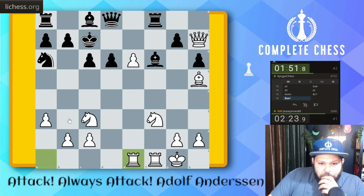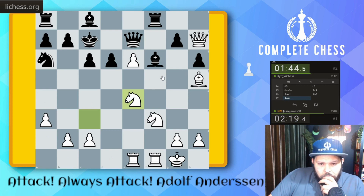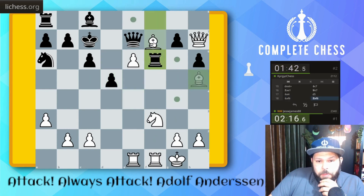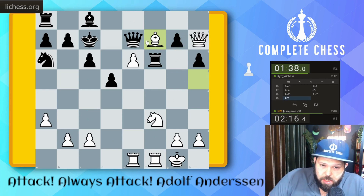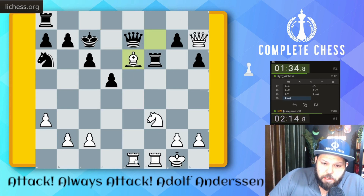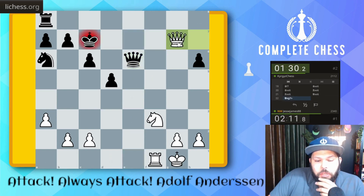Rookie one. The new threat: knight e4. Knight e4, knight takes of course, bishop f7, queen takes on g7 is my new threat. Okay, takes. I get to take on g7 here — rook takes, queen takes check.